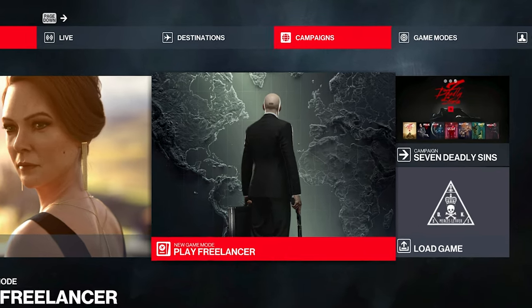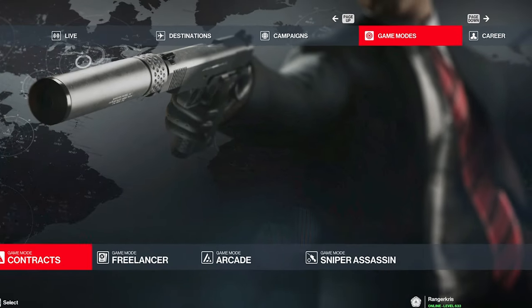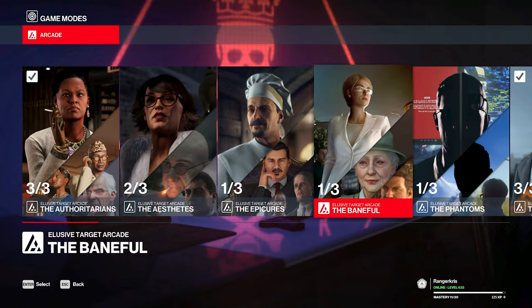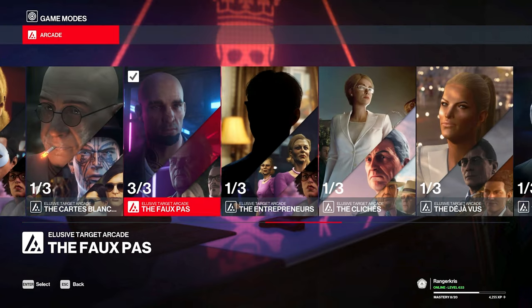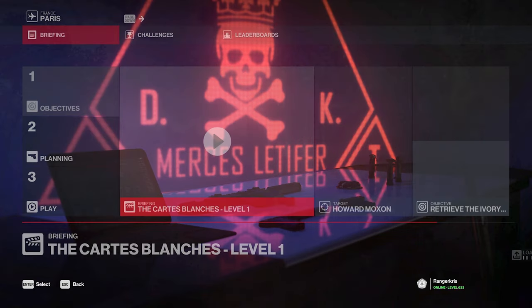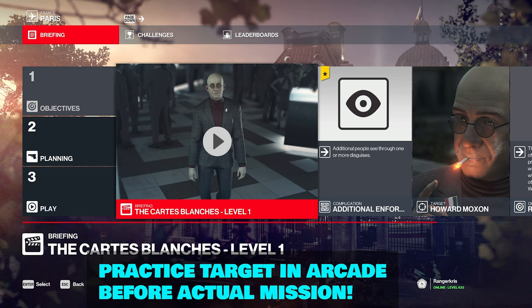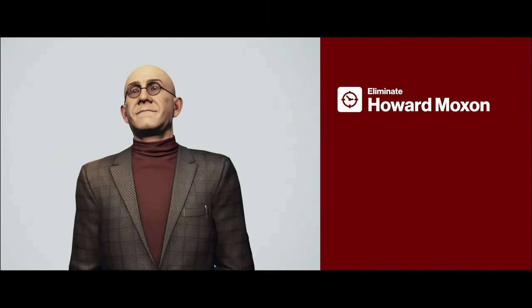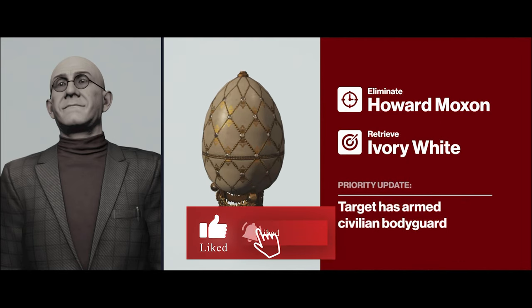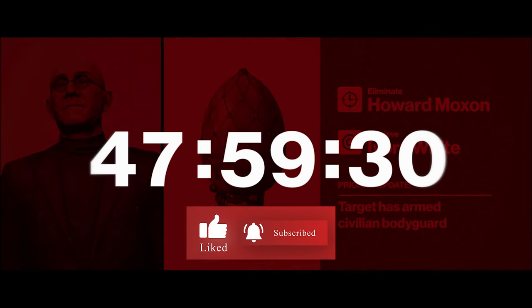Make sure you practice this elusive target before actually playing the real one by going to game modes and arcade, then heading over to the elusive target arcade mission Carte Blanche. The broker is going to be the first mission in that pack and you can play him freely with any items you want. Make sure your technique is successful and then head into the real elusive target and knock it out of the park. I hope you enjoyed this video — please remember to like and subscribe, it really helps us out and we appreciate you very much.